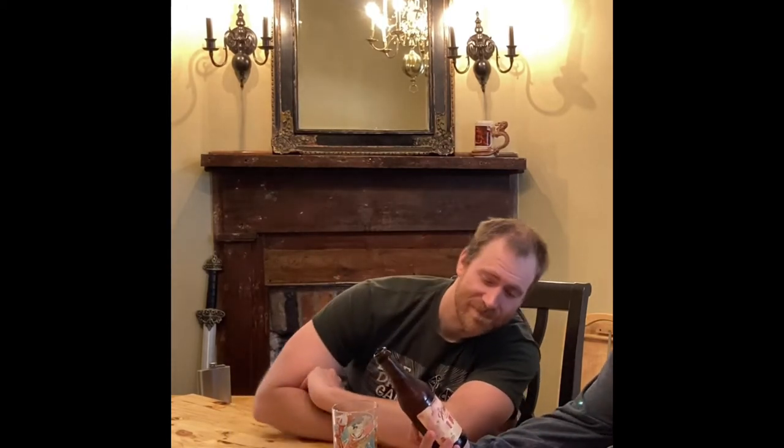FeniRob here. This is my friend Jess. Jess is a little bit drunk. This episode we're going to be trying out a 90-minute Imperial IPA from Dogfish Head.